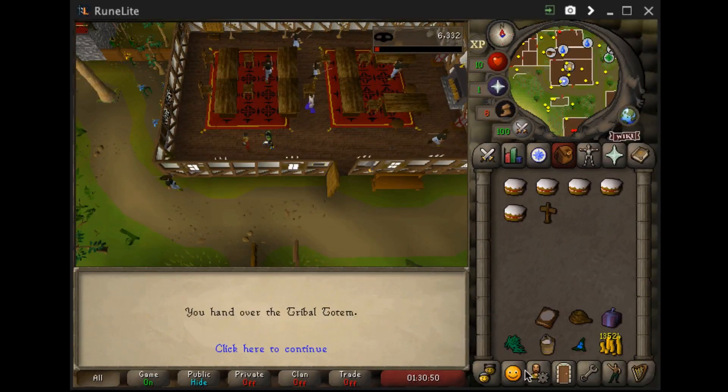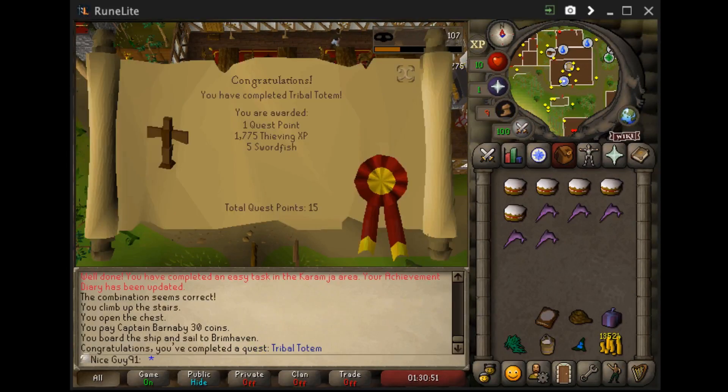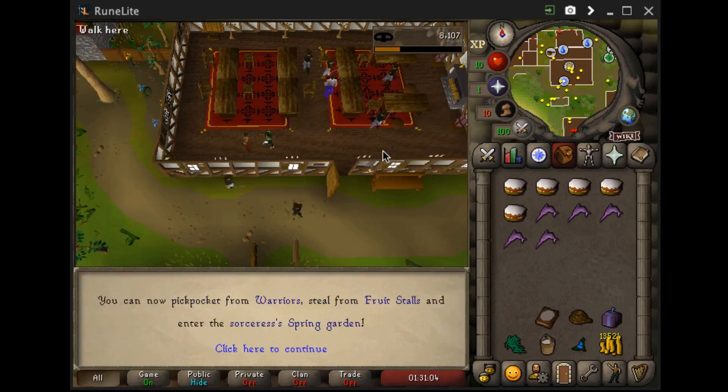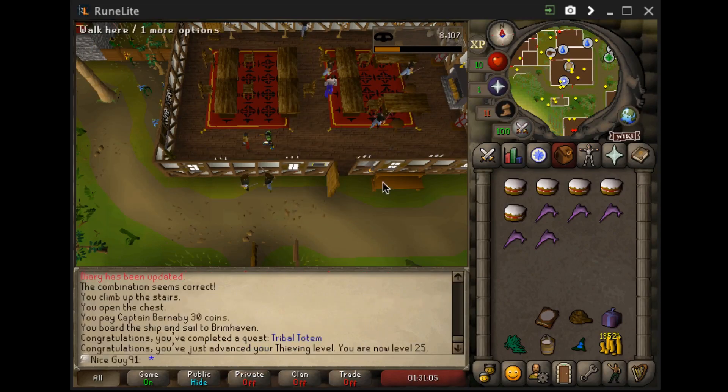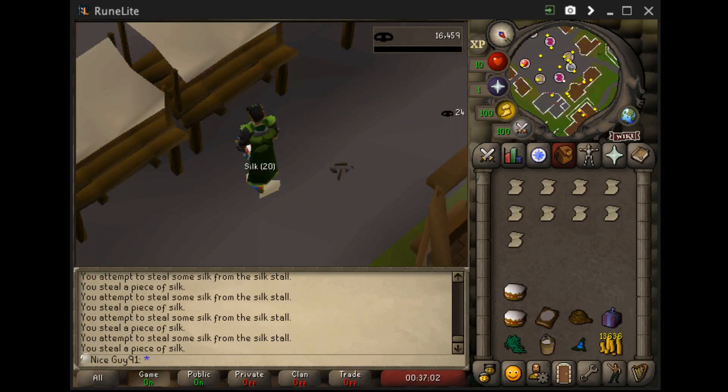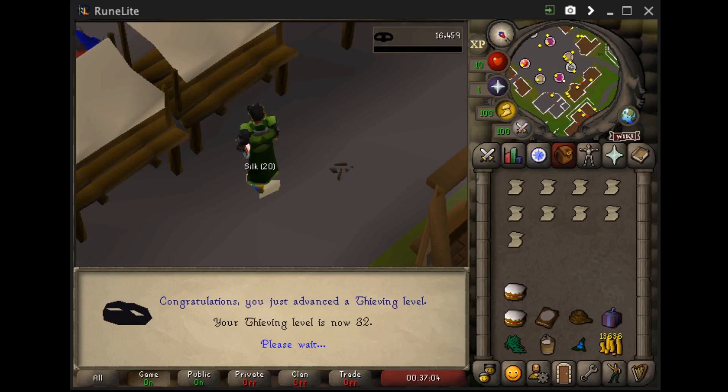Now we're going to proceed with Monk's Friend by running a little bit north. Here we are dancing with Brother Omad. And there's the quest completed, which is helpful towards getting access to Fossil Island and will give us some woodcutting levels.